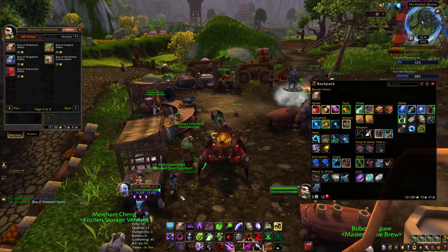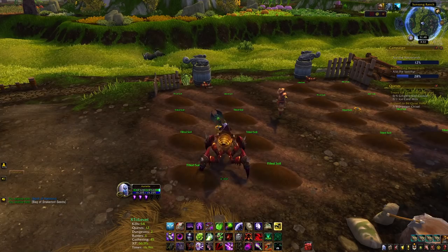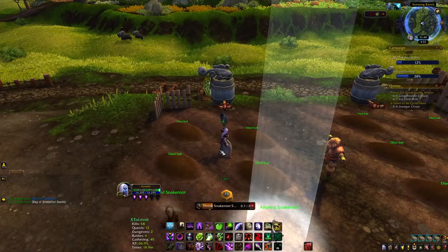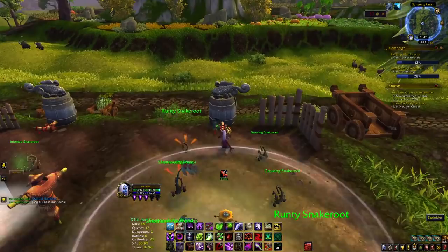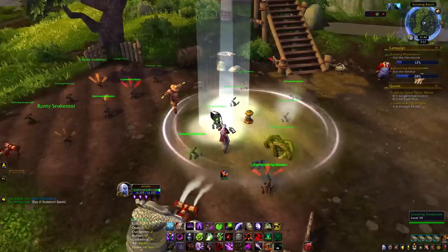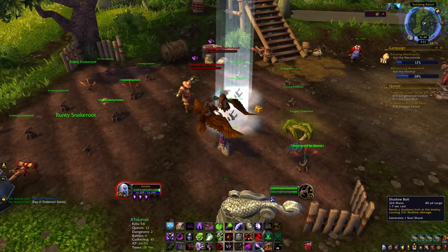Every day I come out here, do my Half Hill farm quick, then hearth to my garrison and do all my garrisons - done. I run up and down and get everything turned in. Once you establish a routine it doesn't take long. I go ahead and throw out the pest repellent on all the plots, then water the parched ones, then click the alluring ones and kill them all at once - I just use a staff on them since they're low level.